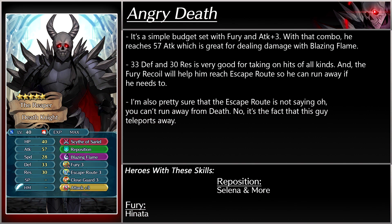Time for builds. First build: Angry Death. It's a simple budget set with Fury and Attack Plus 3. With that combo, he reaches 57 attack, which is great for dealing damage with Blazing Flame. 33 defense and 30 res is very good for taking on hits of all kinds. And the Fury recoil will help him reach escape route so he can run away if he needs to. The escape route isn't saying 'you can't run away from Death' — it's the fact that this guy teleports away a lot.